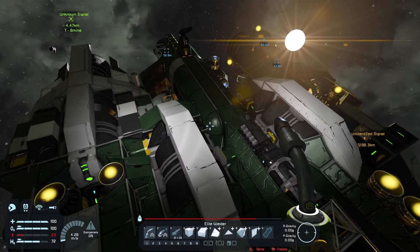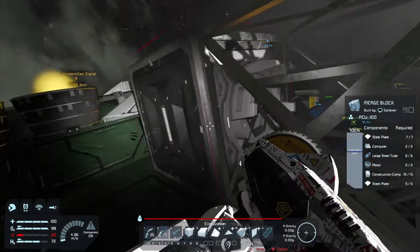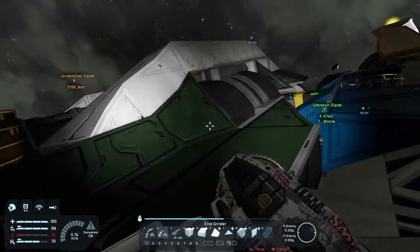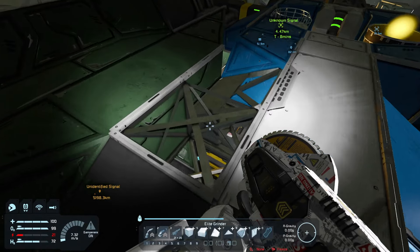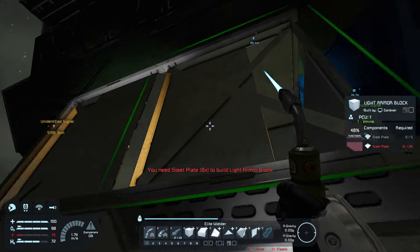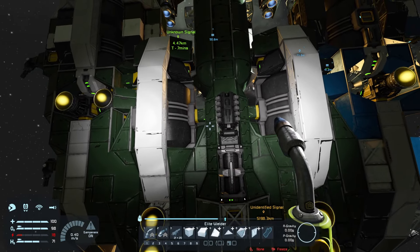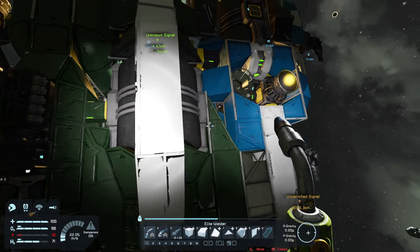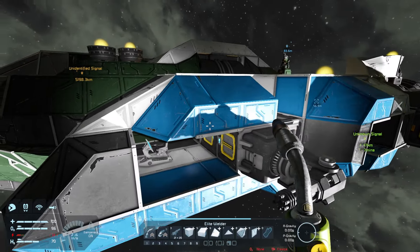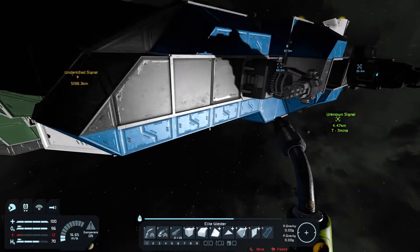We could probably do the fixing up off camera. We still got to figure out how to fix this front piece too because it does look a little off. We can fix this here with regular blocks really quick — just fix the top here. Then we'll call it a day if anything. That would have been a regular block here as well.